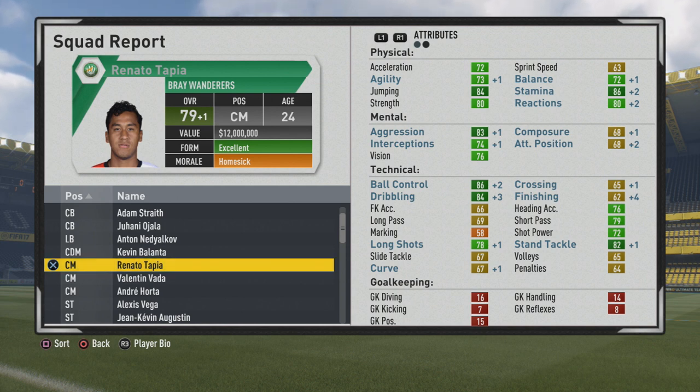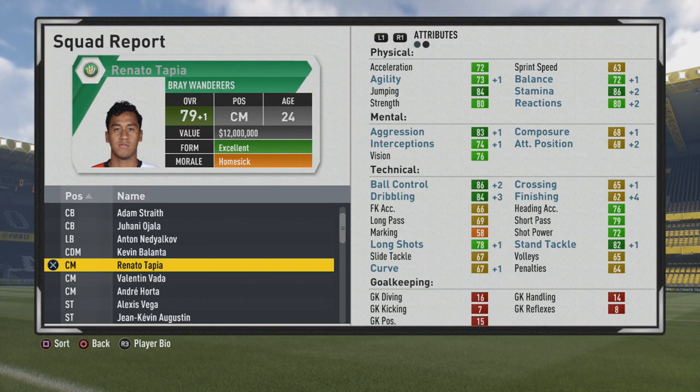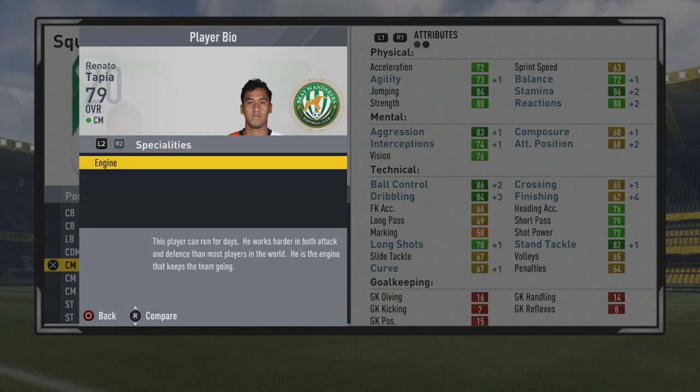The finishing growth certainly hurt that because you can see long pass and short pass did not grow as much as I would have liked. But that's still a very solid midfielder, capping out at 79 overall at age 24. You can see a lot of growth here — physically the stamina went up a bit, jumping too. Tackle growth seemed to be what happened for the most part, along with ball control, dribbling, and the finishing of course. The stand tackle kind of stands out there, along with the again the significant finishing growth, which may have hurt some other areas. He ends up picking up that engine specialty — well-deserved with high work rates, six foot one, and pretty high stamina.